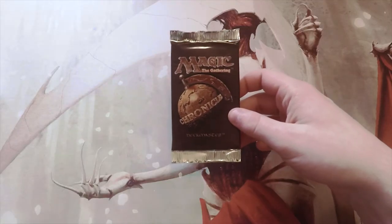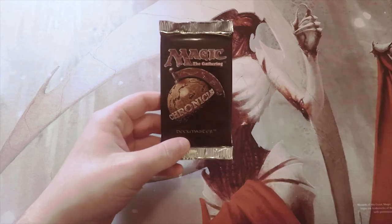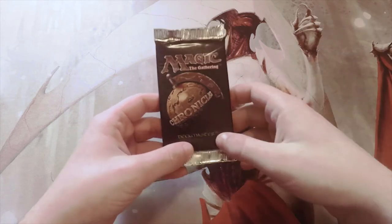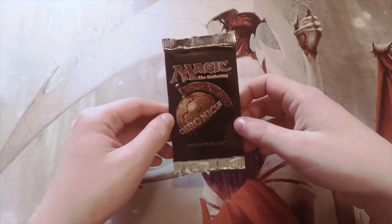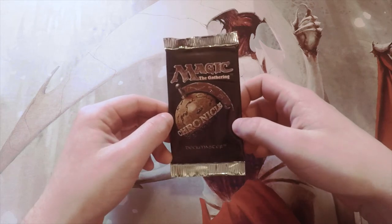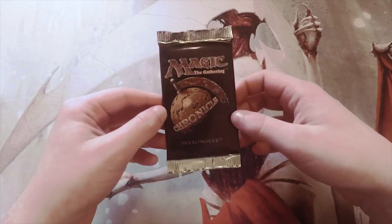What's up guys, and welcome to the next episode of the Cracker Pack series. Today we are opening our second pack of Chronicles. Our first one served us very very well — we pulled a Concordant Crossroads, which is a $15 rare.